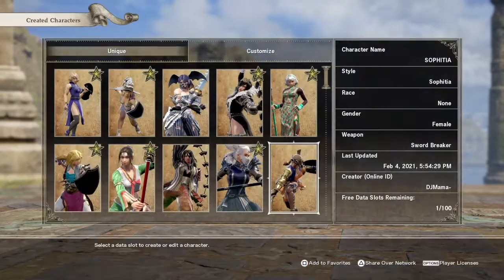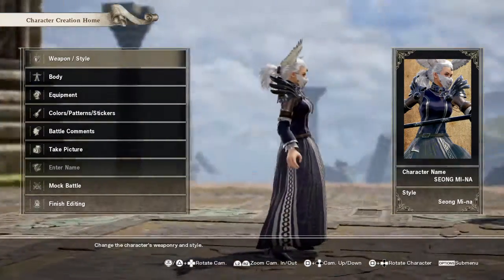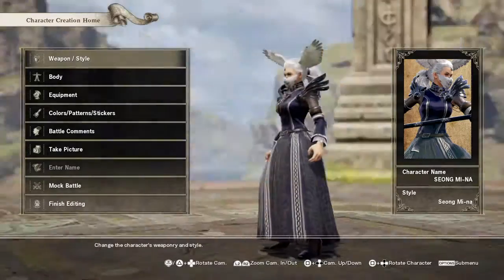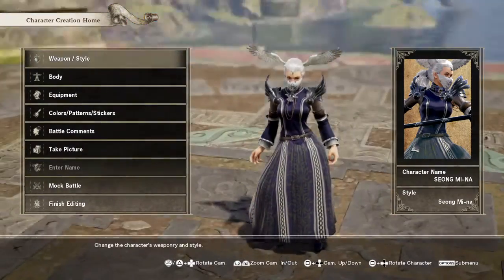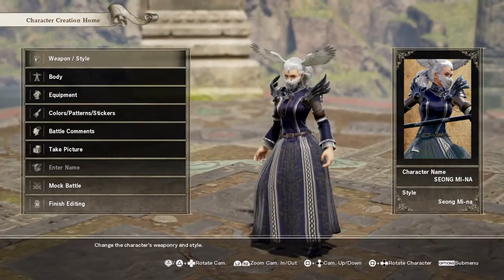Alright, this one's definitely inspired by one of the 8-Way Run outfits. Long dress kind of look, and then I put bird wings on — in the hair, on the head — because, well, it doesn't look too bad like that.